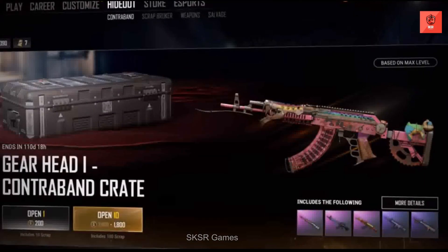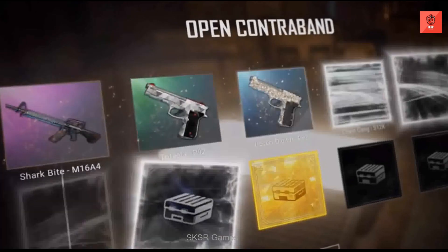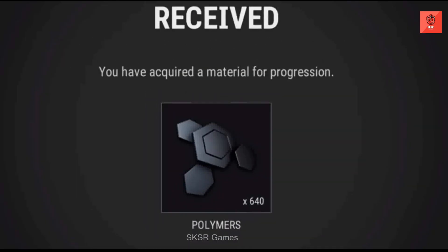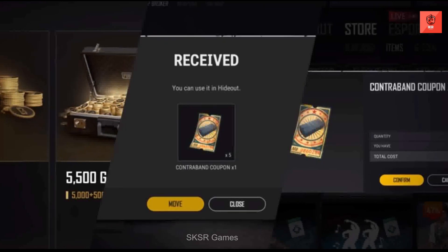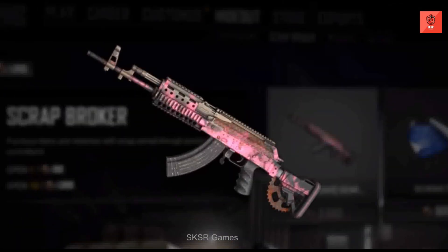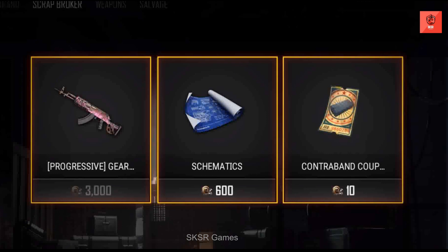Upgrading weapons is simple. The first step is to acquire the components you need. This can be done by opening new contraband crates, or by deconstructing your duplicate or unwanted skins. Crates can be purchased with G-Coin, or by turning in contraband coupons you earn from events, or exchanging your weekly limit of BP. Opening these crates can also earn you skins, including the legendary progressive skins that can be upgraded, and scrap that can be used to purchase upgradeable skins outright if you don't happen to find any in the crates themselves.